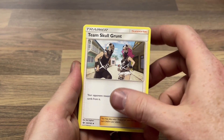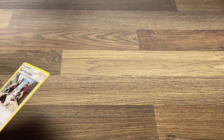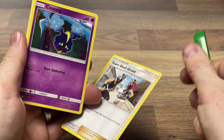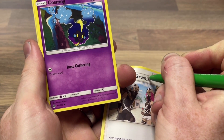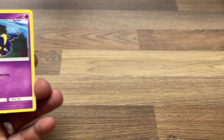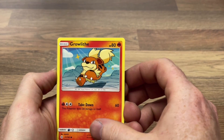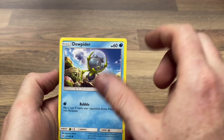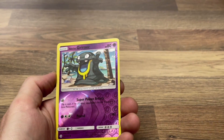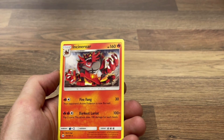Metapod, a Team Skull Grunts — there's two grunts so it's grunts. Cosmog, Growlithe — that's a nice artwork, a kind of cute one. An Alolan Meowth — he's just come out in Pokémon GO actually. We have a reverse holo Alolan Grimer and a non-holo Incineroar — I'm gonna go with that one. So I'll clean the table again and we'll go to the last tin.